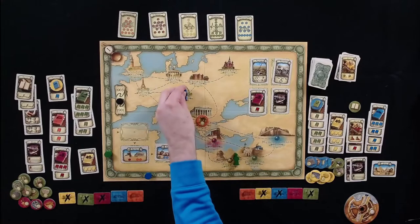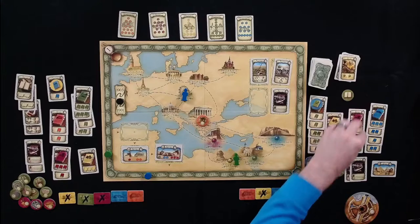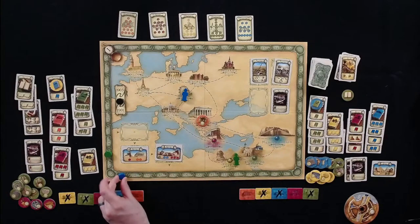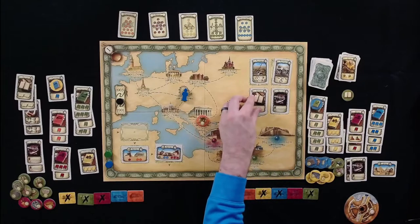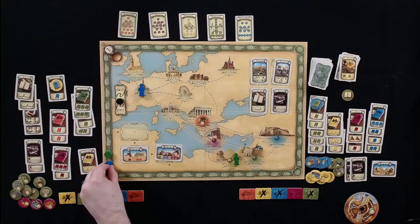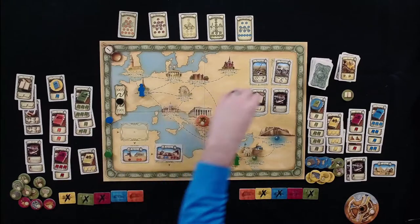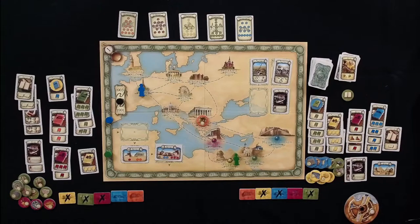Tom moves four spaces and gives himself more knowledge in Crete for four weeks. Then he picks up a general knowledge card in Paris for another four weeks — one for movement and three for the card. Really good value.